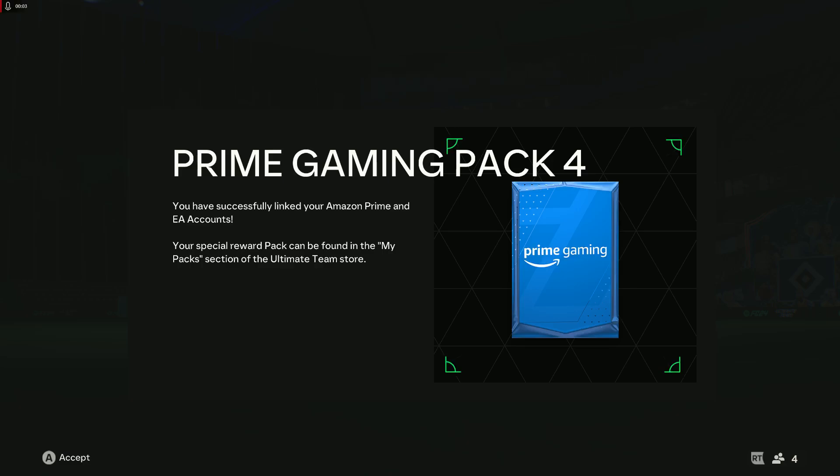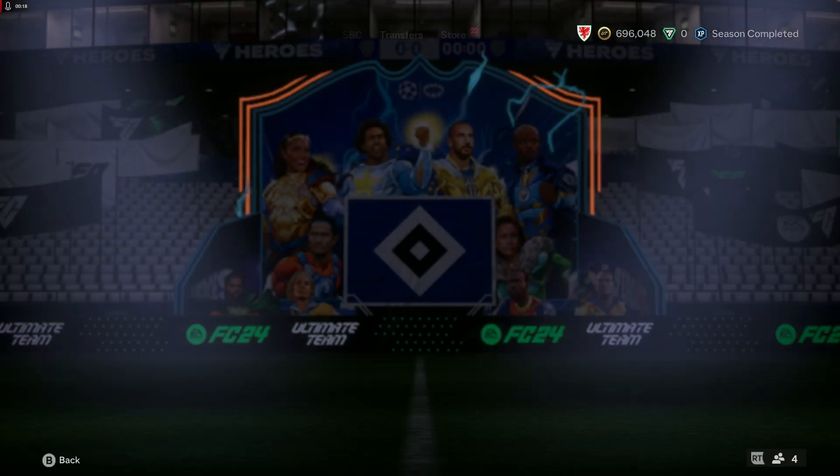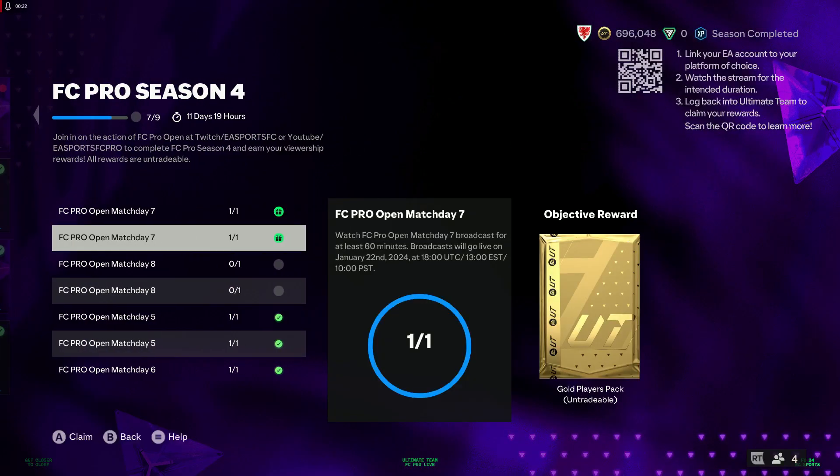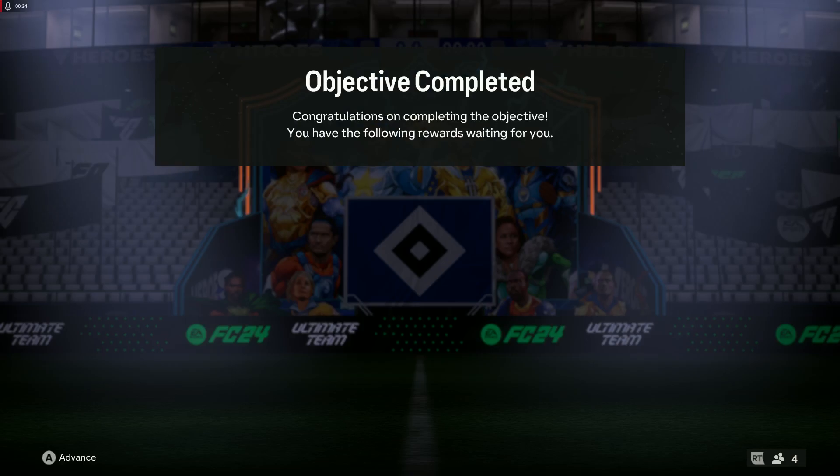Hello and welcome. This evening we have just linked Amazon Prime with our EA accounts. As you'll see in the description below, this gets us a special Prime Gaming Pack - in this case number four, because we are in the fourth month of this game. We also have some other objectives that have just tracked across, so we're going to have a couple of packs to open.